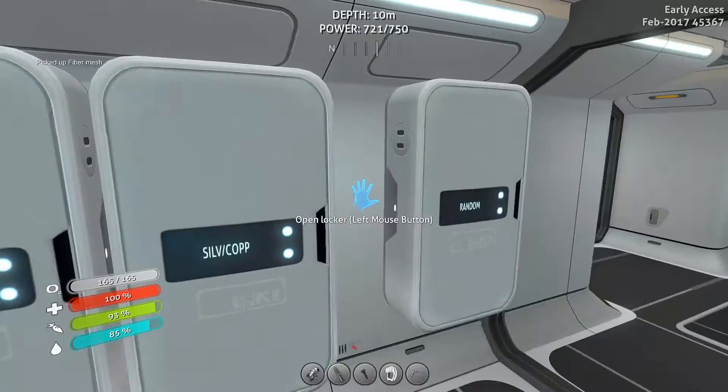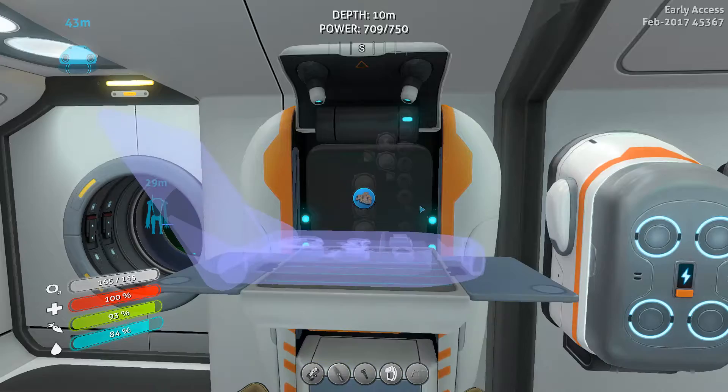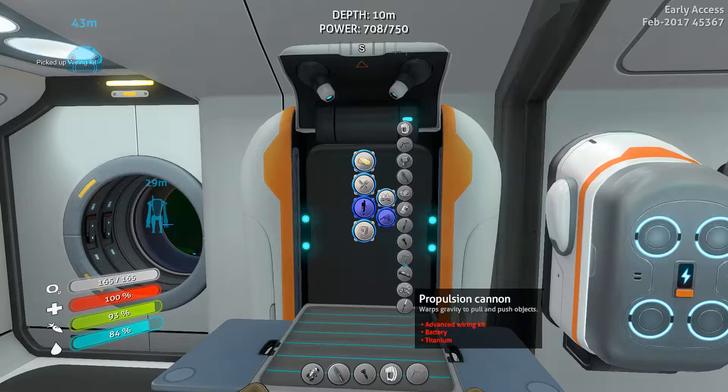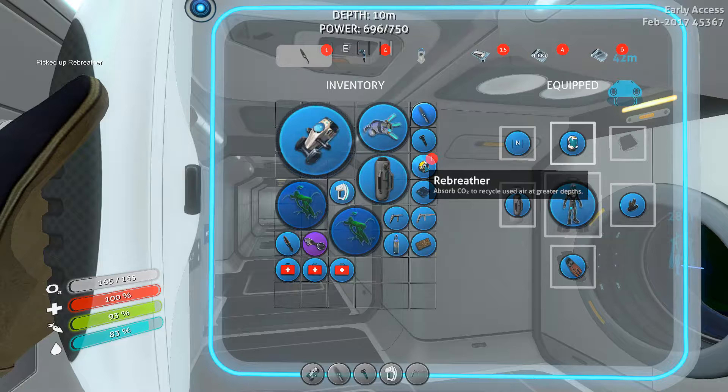A wiring kit is just two silver ore, which is pretty much all I have actually. I'm gonna get the two silver ore and that's it. All right, let's get the wiring kit made. All right, so we got a rebreather.